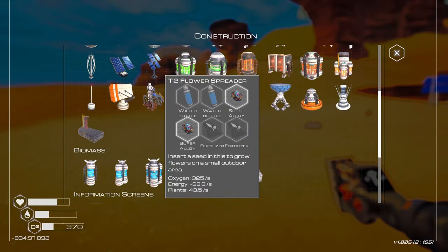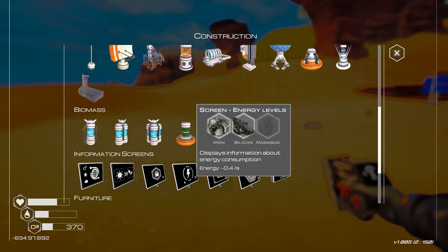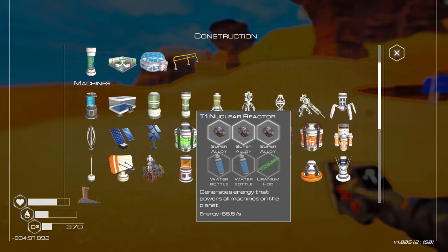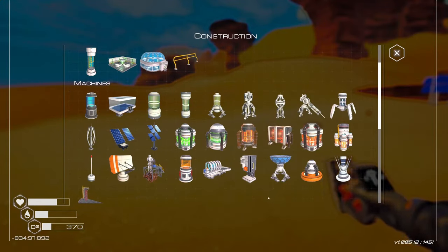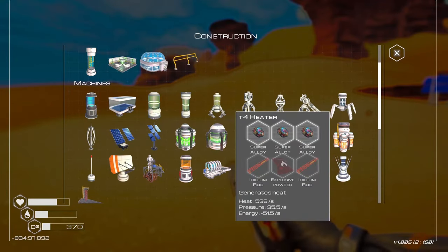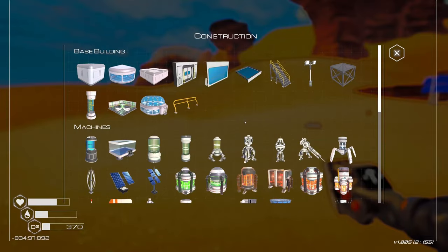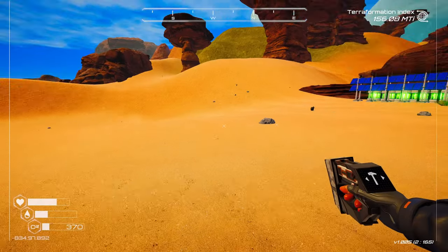We have the tier two flower spreader now. We also have — what else unlocked — the tier two biodome, I think you did see that. We also have the tier two nuclear reactor. Something else unlocked: shredder, tier three heater. Oh, here's the tier four heater that unlocked, and we have the tier four drill. So we got a bunch of stuff to build this episode — that's exactly what we're going to do. We're going to build a base.